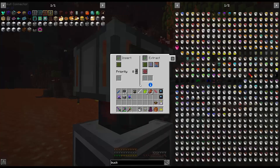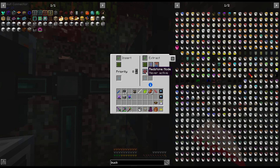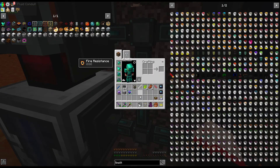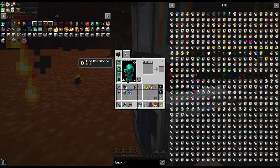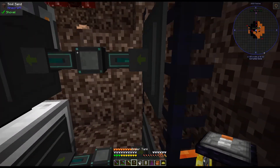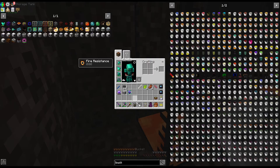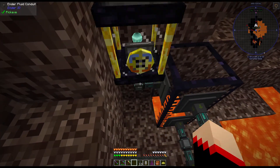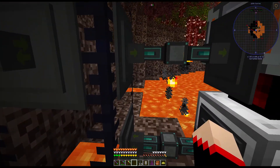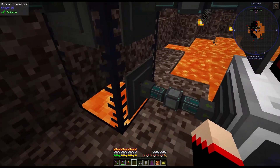I want it to also insert on that side, extract on this side, always active. Let's use this — there we go. And then from here I want to put that there because I want to make sure there's enough in here to power this. So I should probably have it connect to that one.